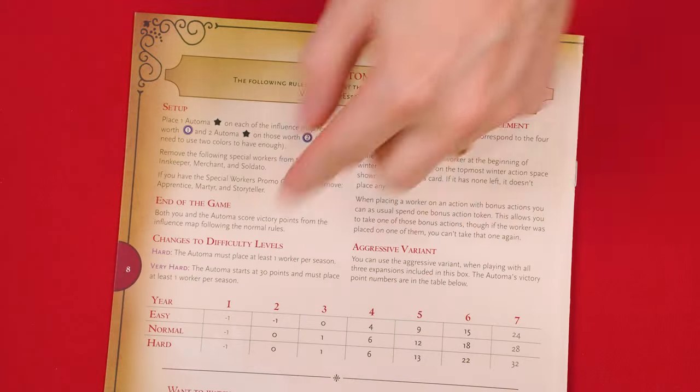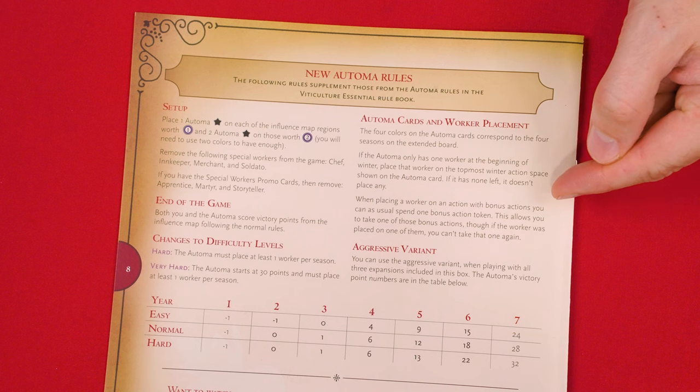The game also includes rules for using Tuscany in solo play, but those we'll leave for you to discover on your own. Otherwise, that's everything you need to know to play the Tuscany Essential Edition expansion for Viticulture. If you have any questions, feel free to put them in the comments below, and I'll gladly answer them. You'll also find forums for discussion, pictures, other videos, and lots more over on the game's page at BoardGameGeek — I'll put a link in the description below. If you found this video helpful, please consider giving it a like, subscribing, and clicking the bell icon so you get a notification any time we post a new video. If you'd like to support us directly, you can join our Patreon team, linked below. But until next time, thanks for watching.